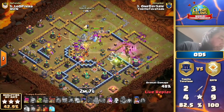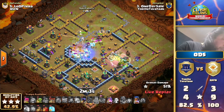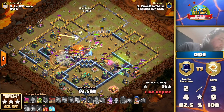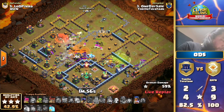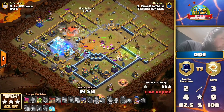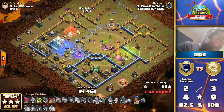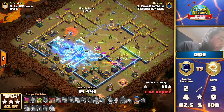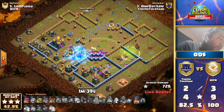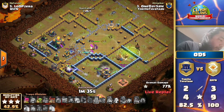He's still waiting on the earthquake. The royal champion is coming in from the right side, making his way through. The queen locks onto the single - there it is. He damages the town hall but moves through. The super archers are in the core. He has one freeze left, freezes the town hall, has another freeze for the royal champion. Her ability doesn't look too bad here, but the queen goes down - oh no, this could actually be a one-star.